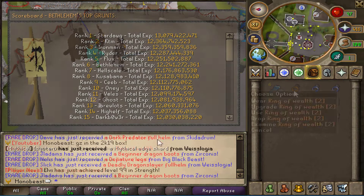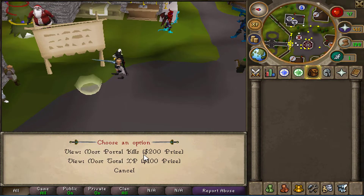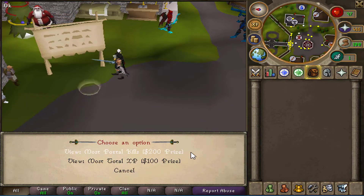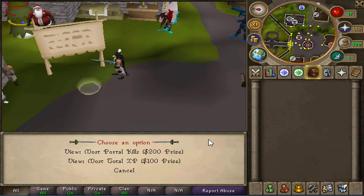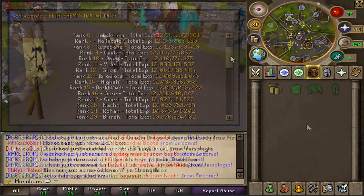Lastly, we're going to touch base on the high scores portal. Near the portal you can view the high scores board — it will tell you all the people from greatest to least who's in the lead. The person with the highest kills gets a chance for a $200 prize, and the person with the most total XP gets a chance for a $100 prize.